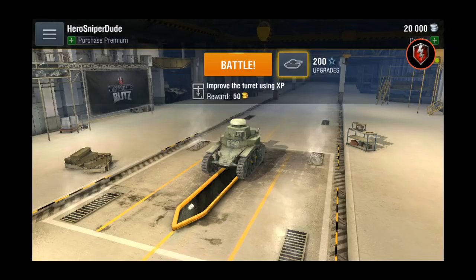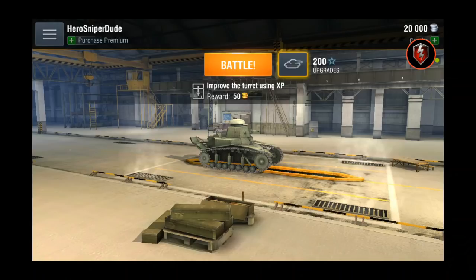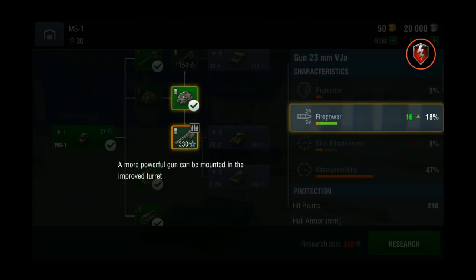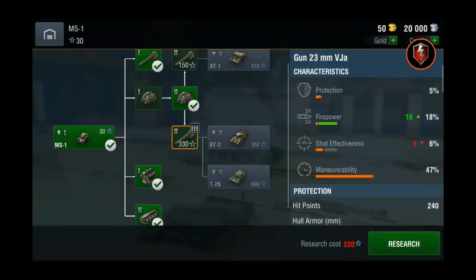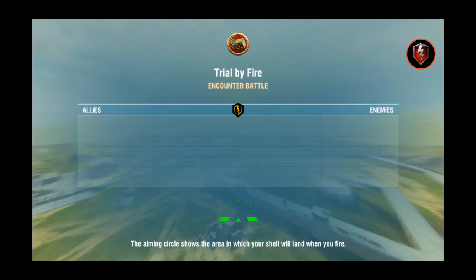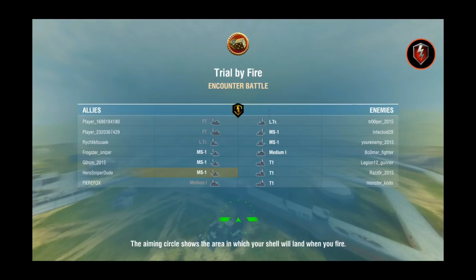The tutorial is better than when I first started — there are fewer options. I can't do anything but research the new turret. I get a bit of gold, then an explanation: a more powerful gun can be mounted in the new turret, so I have to improve the gun and get the XP. We're going into battle — this is the first live battle against new players.